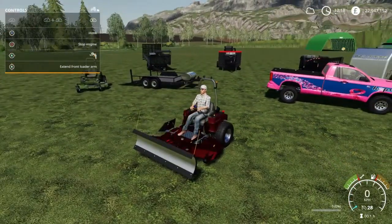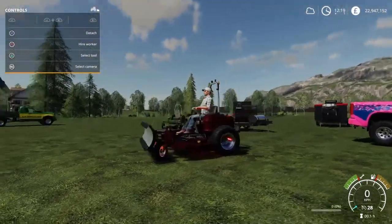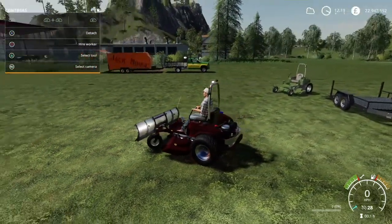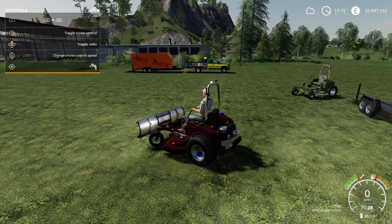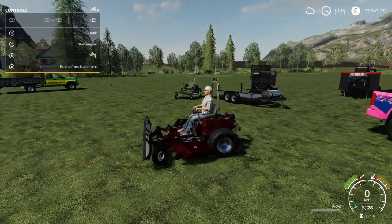Now this one does have lights, and they have underglow. I think I'm going to fast-forward to the end of the video to show you guys this, but it's really cool. There's the underglow. Then you have front work lights, back work lights, beacon, and you can turn those lights. The front ones — R1 and the right stick left and right — you can turn those lights as well. Alright guys, so that's the mower.